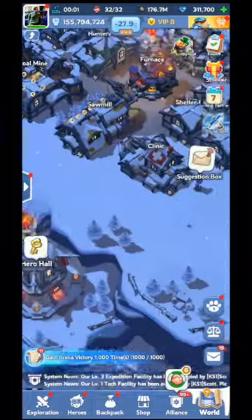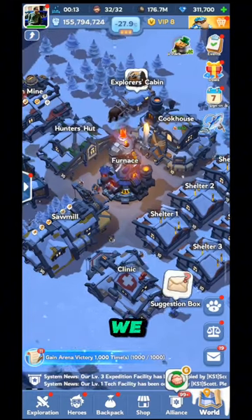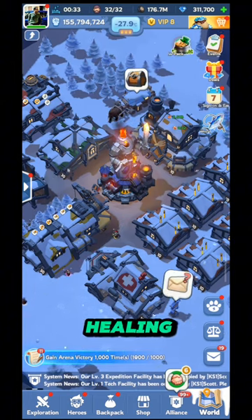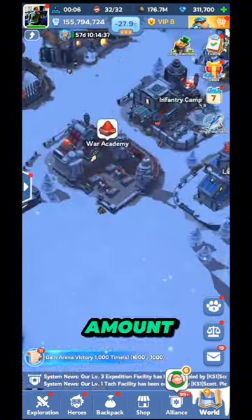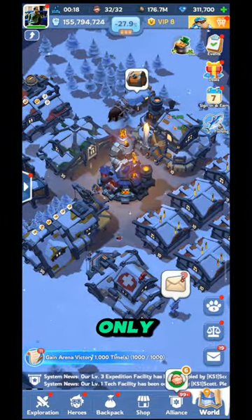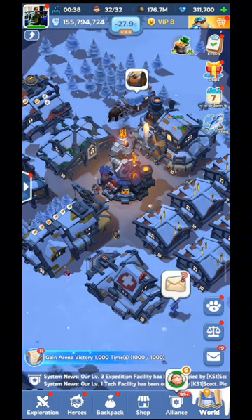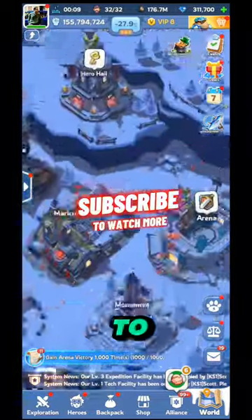Whenever you are upgrading any building or research, first take your alliance help and after that start using speed up. Now, regarding healing speed up: you should use healing speed up only in foundry battle, because in foundry battle you cannot heal normally. Do not use healing speed up for sunfire battle - you can heal troops in small amounts using base healing. Save your healing speed up only for foundry battle. That is all for this video - subscribe to watch more.